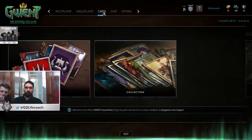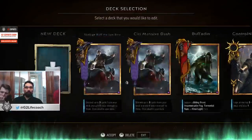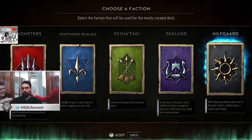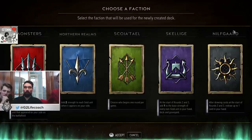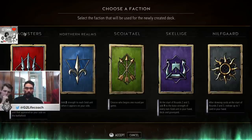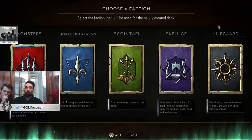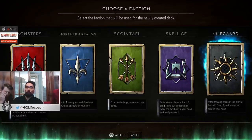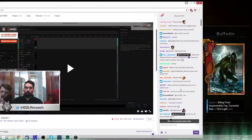Well, you want to start with something that you understand what's happening. I would just recommend whatever you get cards for first — every class is playable, so the class you get good cards for first, you just play that class. They are all reasonably playable.